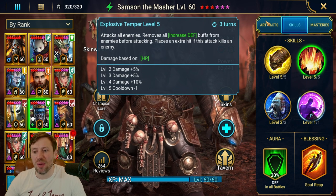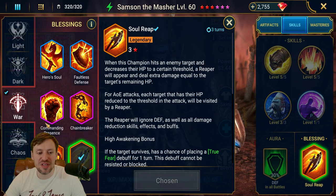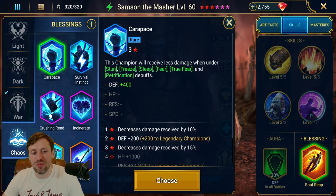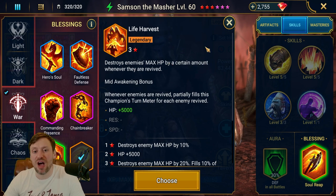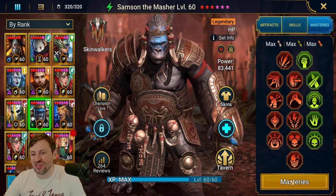You want him to be a nuker — hit hard and wipe the enemy team. For blessings, 100% I'd go Soul Reap, but Polymorph is also a viable option, especially since even with the nerf, having accuracy on him makes it work. Another option I'd consider is Life Harvest for live arena, since when enemies are revived their max HP is reduced, making them easier to kill and helping deal with annoying reviver comps. But personally Soul Reap and Polymorph are my go-to choices.